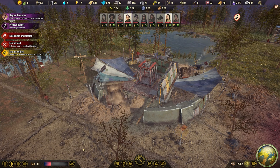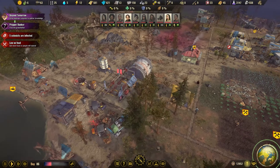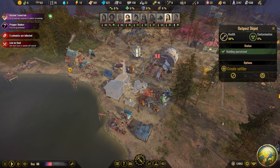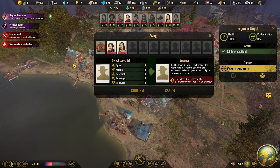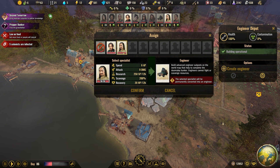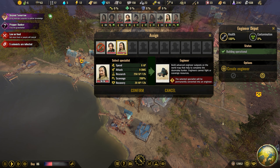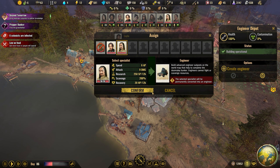This is where the third type of world map character is introduced. Just like the outpost depot allowed you to convert specialists into settlers, the brand new engineer depot allows you to convert specialists into engineers — a new type of colonist who can build some unique buildings out on the world map. Much like the outpost depot, the specialist is consumed when converting them into an engineer. It's a permanent change, and you won't be getting the specialist back.